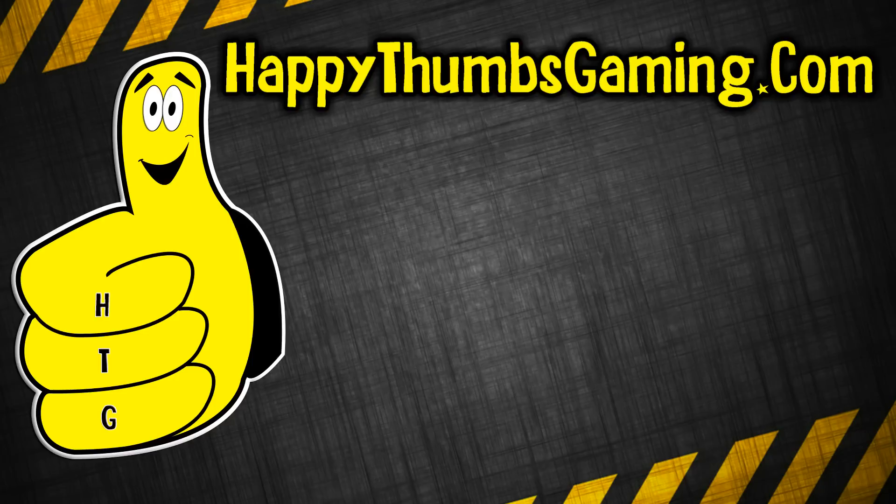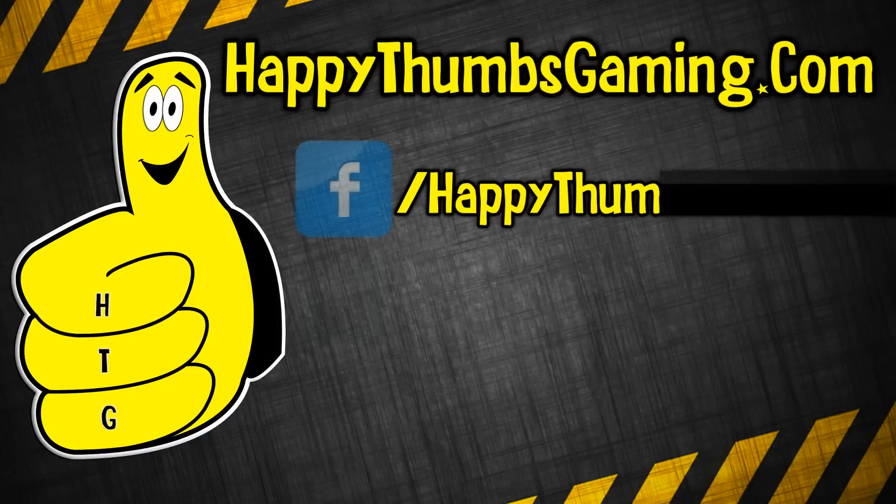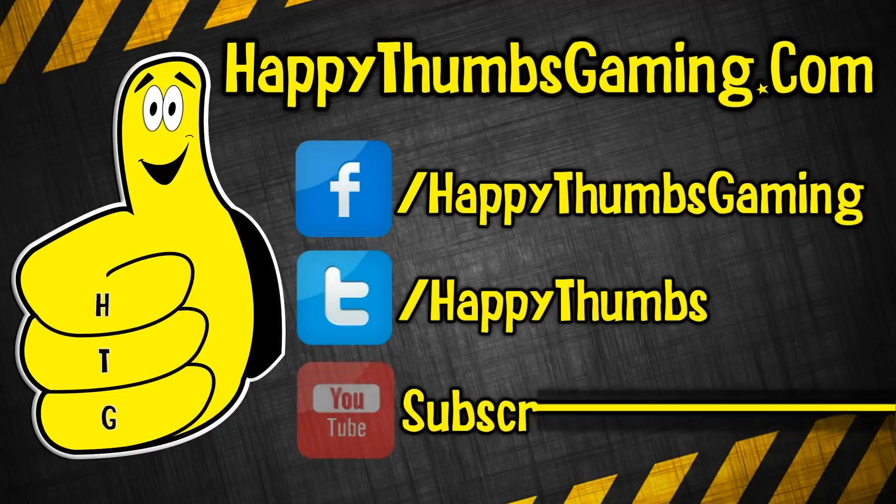But hey, that's going to wrap it up for Uncharted 4, Chapter 9, Those Who Prove Worthy, where we got all the collectibles and hopefully had some fun along the way. Now, if you guys have any questions or requests — maybe you want a specific video that's a little shorter just for the trophy that was available on this level, Trials and Tribulations, or maybe you want a Ghost in the Cemetery one from the last level — whatever it is, drop over to any of our social pages like Facebook, Twitter, or comment, vote, subscribe down below.